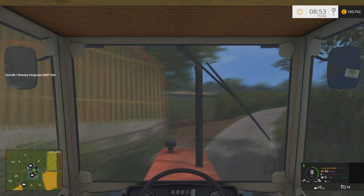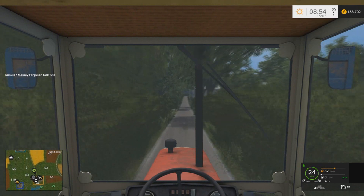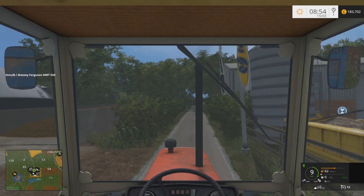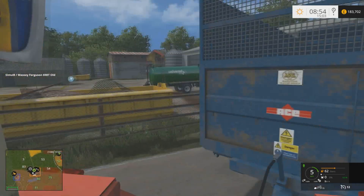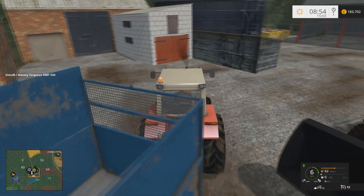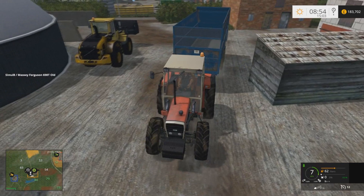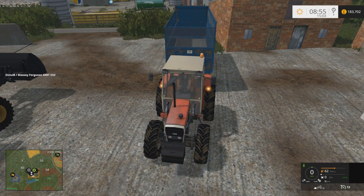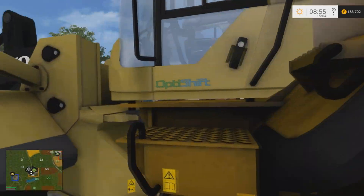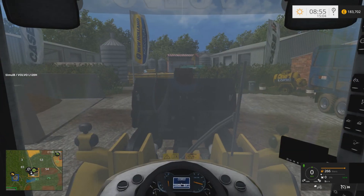All right everybody, we're just coming up towards the BGA now. We've still got the water trailer there because we were meant to be doing some water a couple of episodes ago but never ended up doing it. We're going to find somewhere to park in here and go to third person. There's our silage ready to go. I think what we're going to do is park our trailer directly behind it and get ourselves lined up. We'll jump into the Volvo wheel loader right here, lower that down, get it booted up, reset the camera, and start loading this trailer.